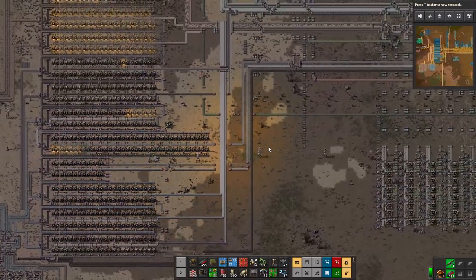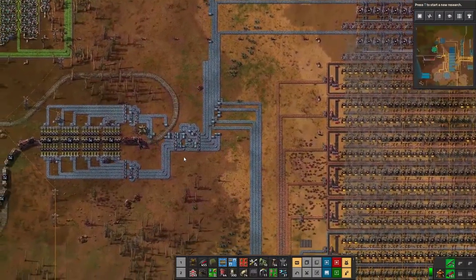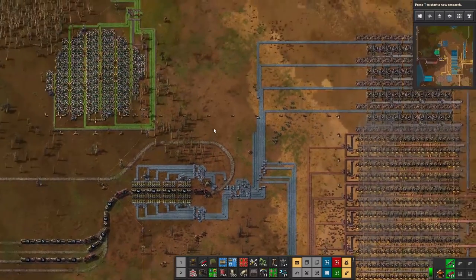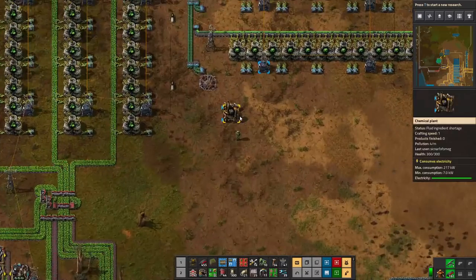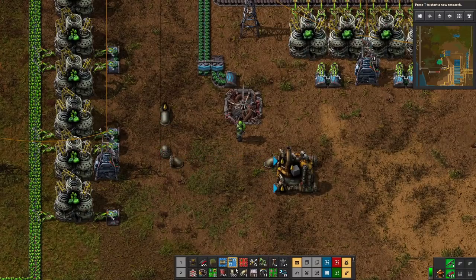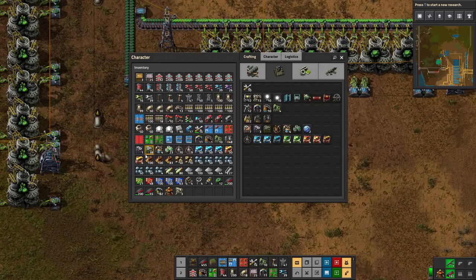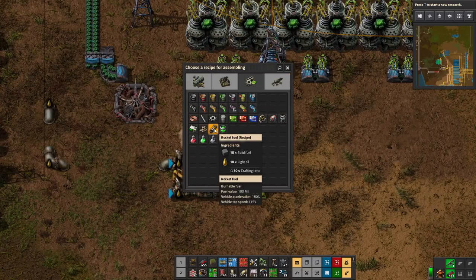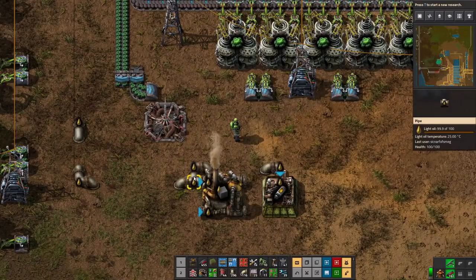There's something very important to take care of first: train fuel. We need to make sure trains get automatically refueled. For now I threw in some rocket fuel, but let's go straight for nuclear. We'll run some light oil over here, add some uranium, and go straight for nuclear fuel. Making nuclear fuel is fairly straightforward — bring in light oil, that lets us make solid fuel, then we turn solid fuel into rocket fuel, which just requires solid fuel and light oil.